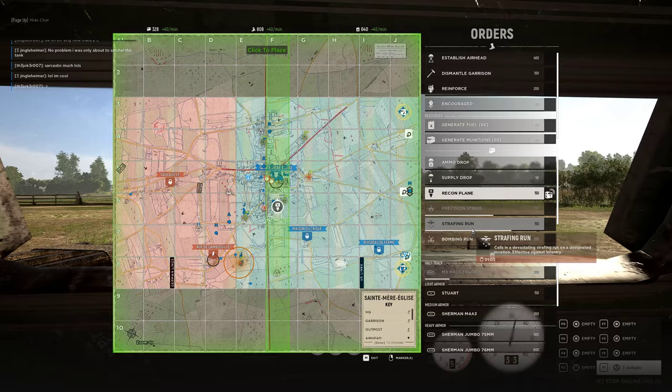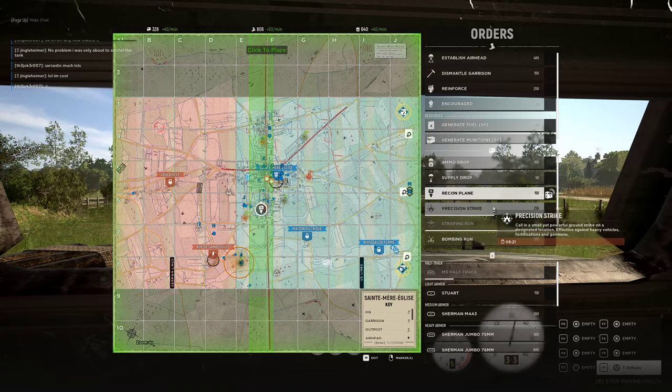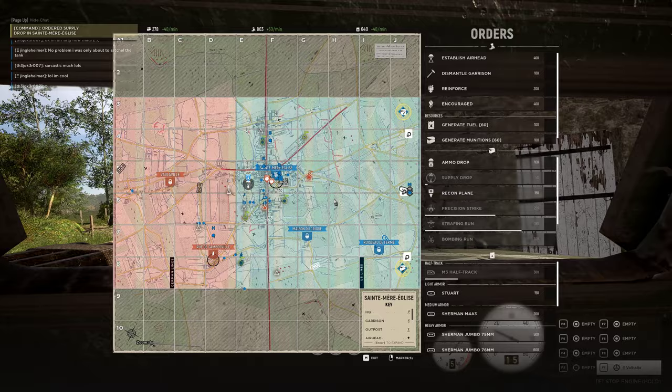I don't have a strafe ready for this one, I can't save this. What I can do however is throw down some recon to find out where they're coming from. But I'm not gonna do that yet — I'm gonna put down some supplies.